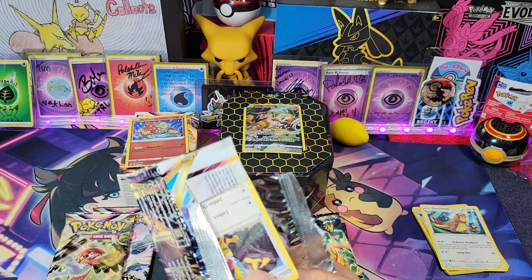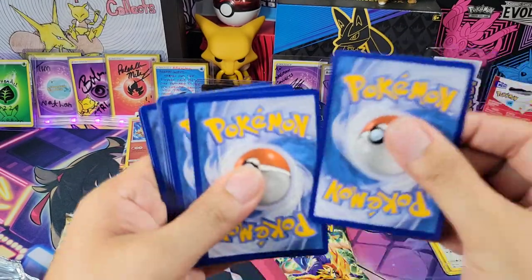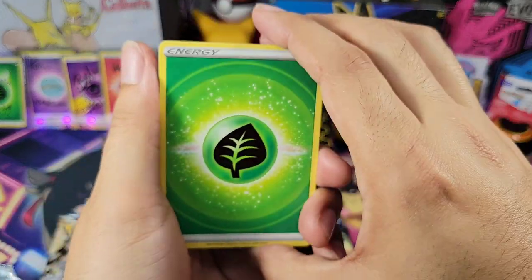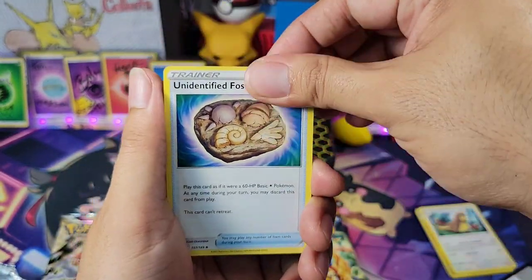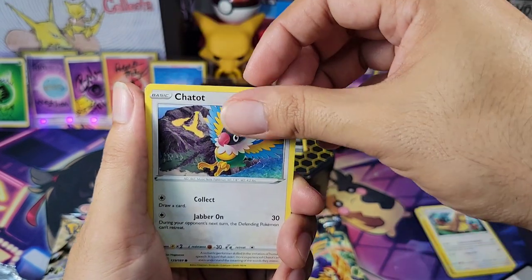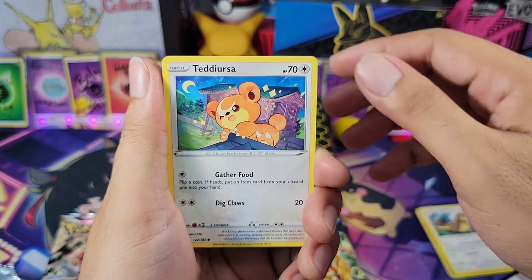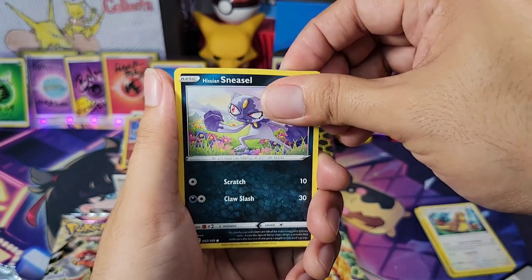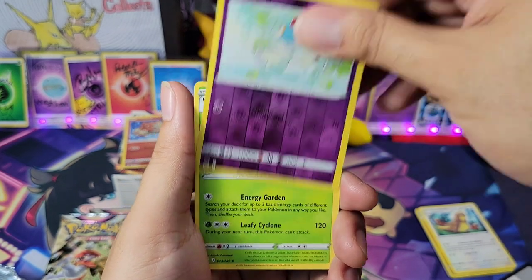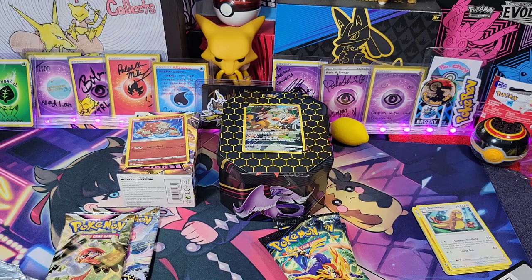Let's go with Astral Radiance and see if we can continue to pile on the hits. Can we go two for two? Dartrix, Drifloon, Drifblim, we got Magnemite, Teriosa, Sneasel — Mischievous Reverse Solo, Azelf — and we have a Leafeon non-holo. No bueno there.